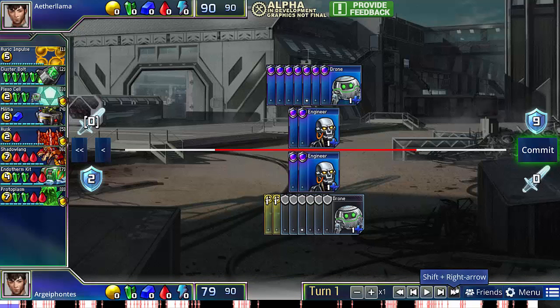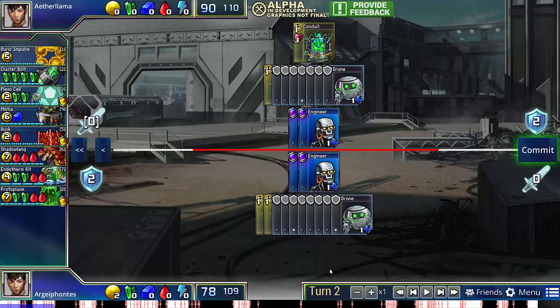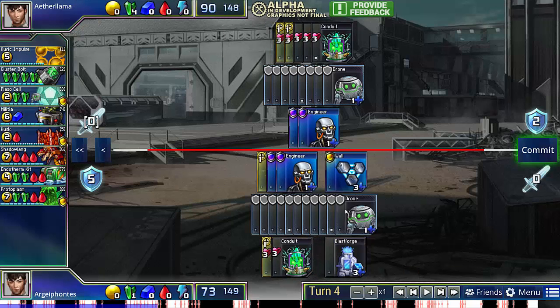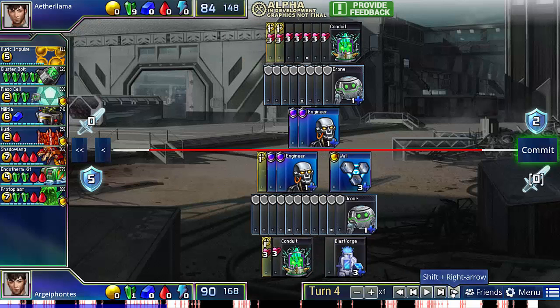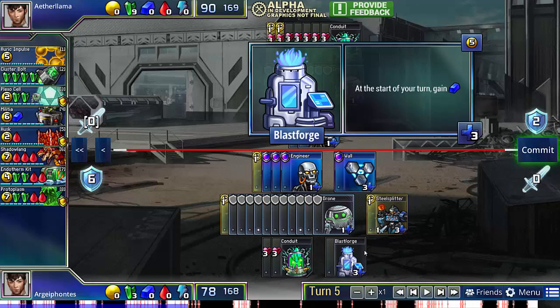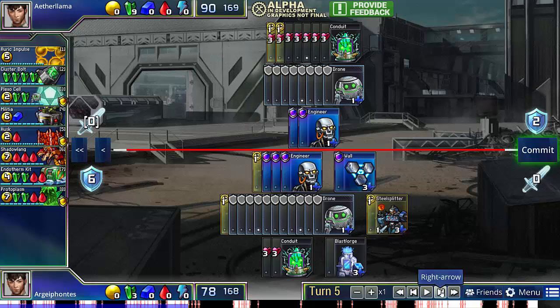Because I knew my opponent was going for the Clusterbolt Rush, I actually don't do the opening that I just showed. I go for a slightly more defensive Blastforge Conduit, so I get slightly more green. I just go wall first, SteelSplitter, Engineer Drone. I got my 2 Conduits and Blastforge, which is the magic number of tech.